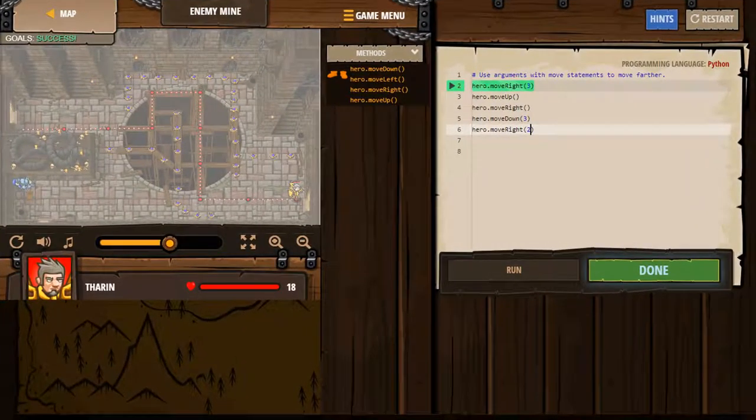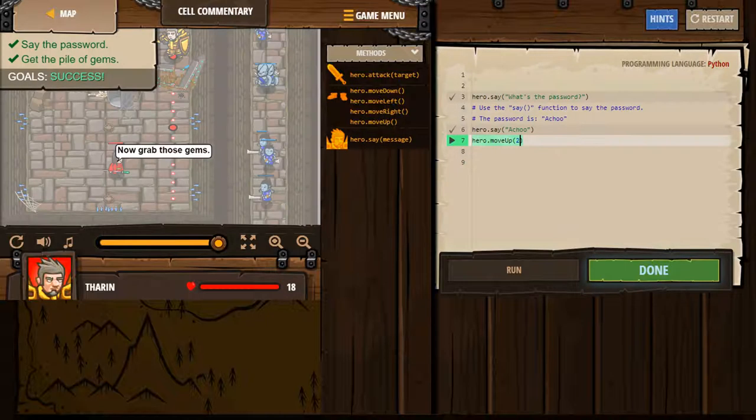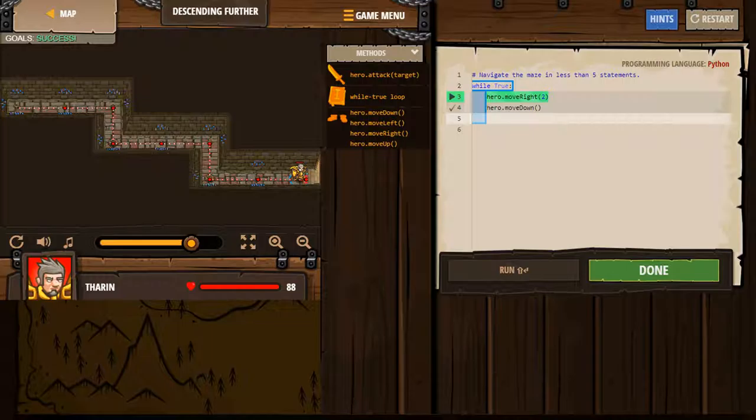As I progressed through the levels of Kiskar Dungeon, the coding got very difficult — different coding for different things. Move up, move down, move left, move right.